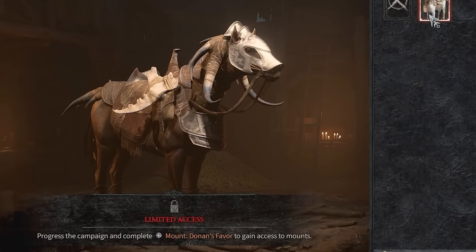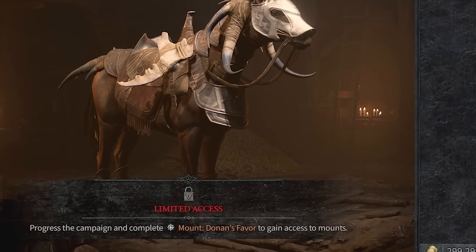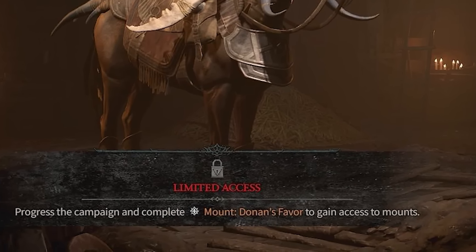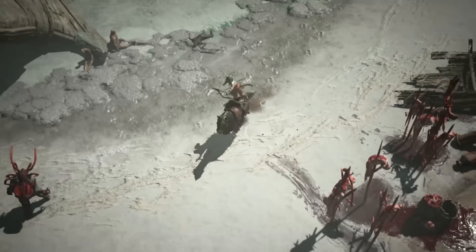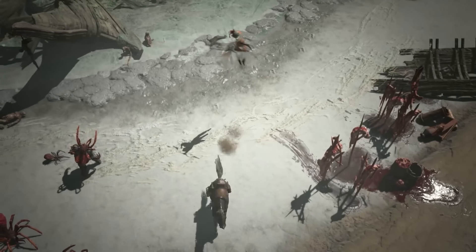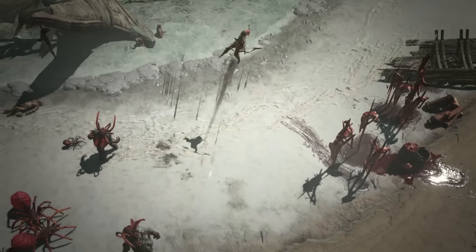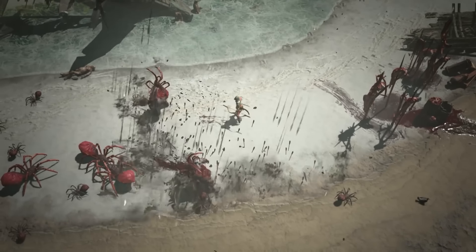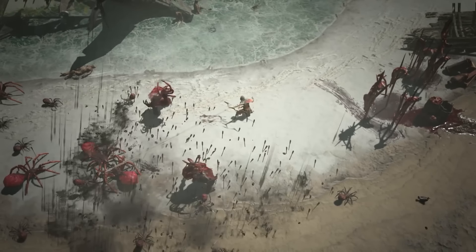Remember to get your mount at level 36 through the quest Donin's Favor in Act 2. Mounts will help you traverse the vast open world of Sanctuary — in Diablo 4 it is the largest playable area out of any Diablo game. Not only that, but each class has a unique dismount ability which dismounts the player and performs a special powerful attack.